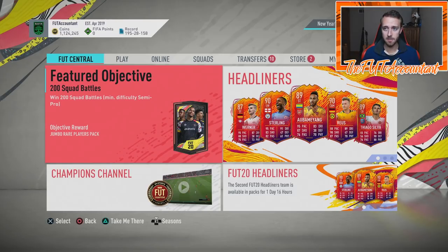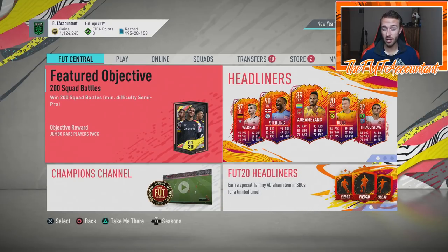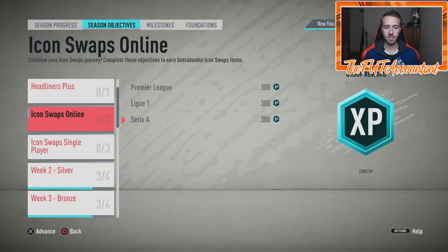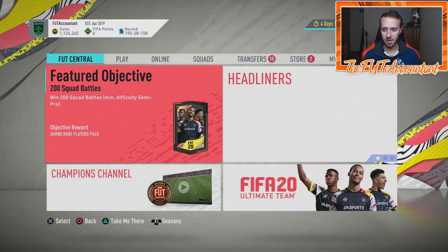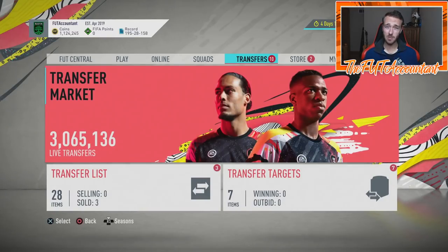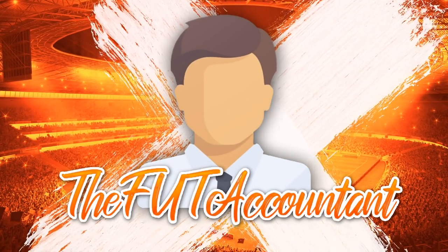We'll cover icon swap objectives as well, because this season right now we only have four days left. That means we'll get new icon swap objectives at some point this next week, probably on Friday. We'll talk about that along with the headliner cards, out-of-pack stuff, and maybe the next promo possibly — we're not sure yet, but I see some signs possibly pointing towards another promo of sorts.